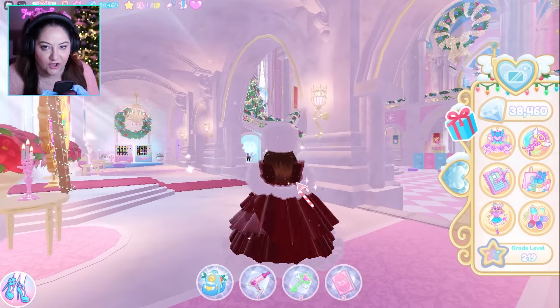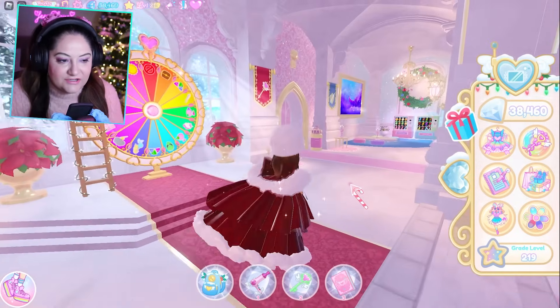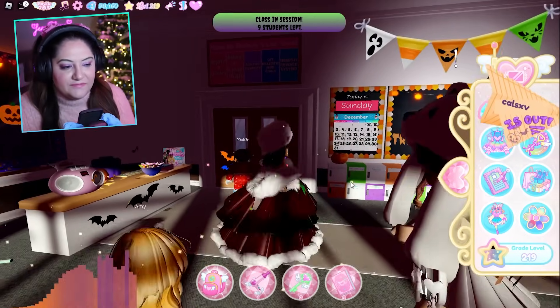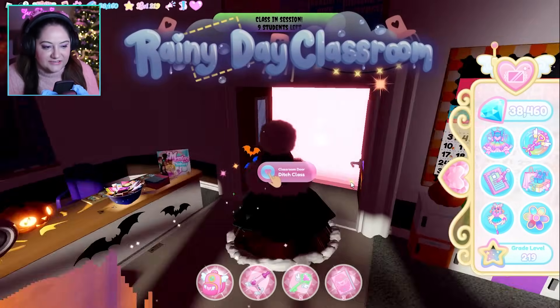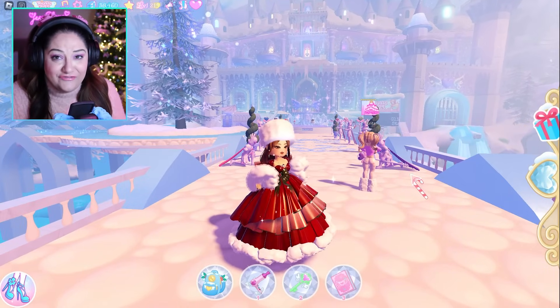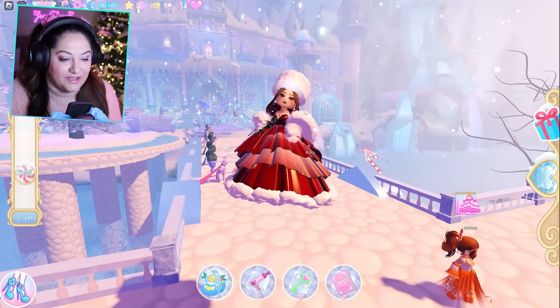You can join classes all the way around the castle's heart. Right now there are still just musical chairs, and musical chairs has not yet updated. The other thing that has updated is the front of the castle — it is so beautiful, I love it so much.